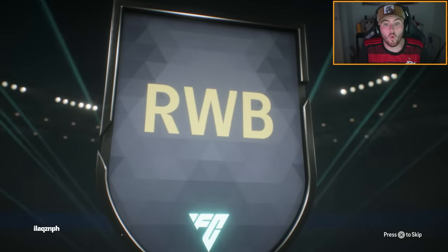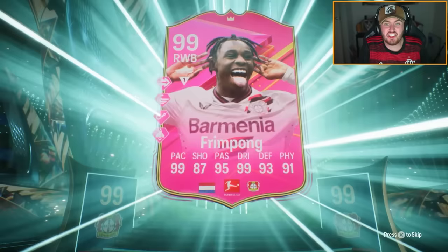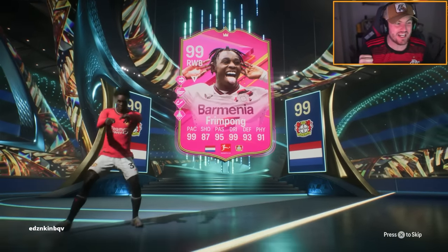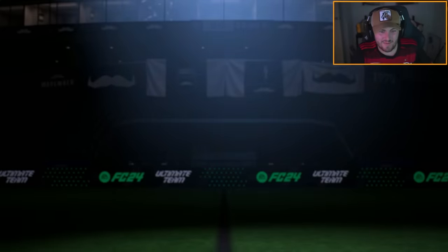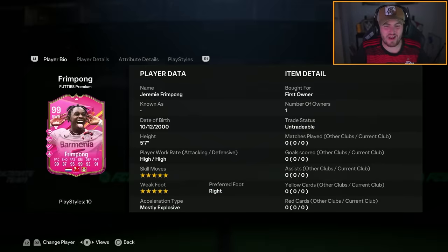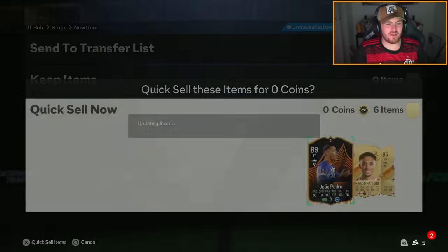Turn it forward. Be the 99. Be the 99. Yes! Get in there - another 99! Yes! That's class, I am buzzing about that as well. Yes! Come on! That is phenomenal - 99 Impong. Get in there. Come on! Absolutely over the moon. Ticks off yet another 99 from the list. 84 times 10 is OP.